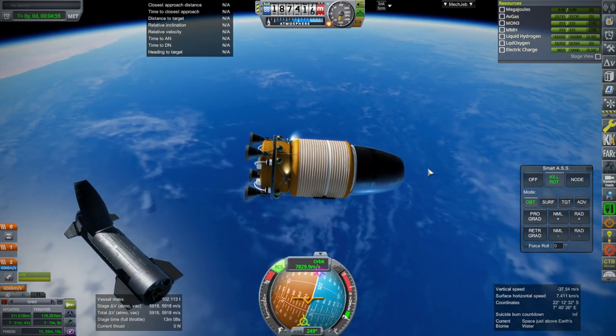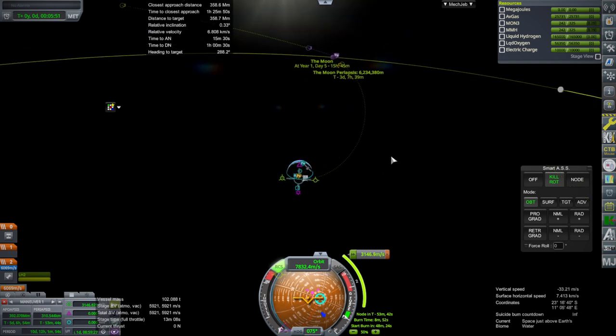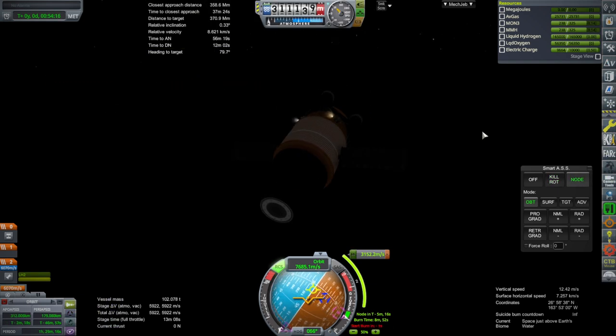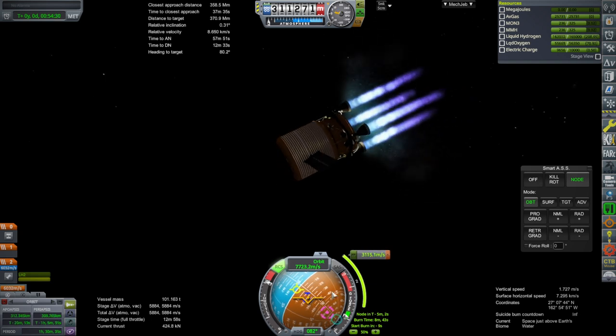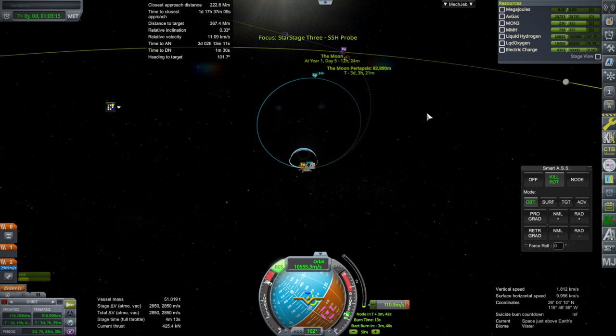That's obviously not right — 5,900 m/s. I put lighter weight solar panels on. There are certain benefits to having a fairing that just goes away. Those look like the stock plumes — why is Real Plumes not getting rid of them? They weren't here last time, but I changed something to get rid of the sound and instead got these plumes back.